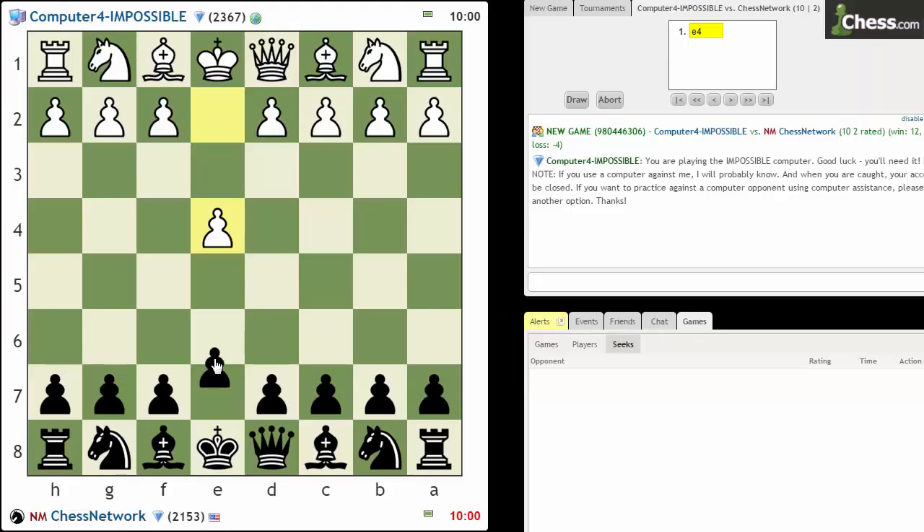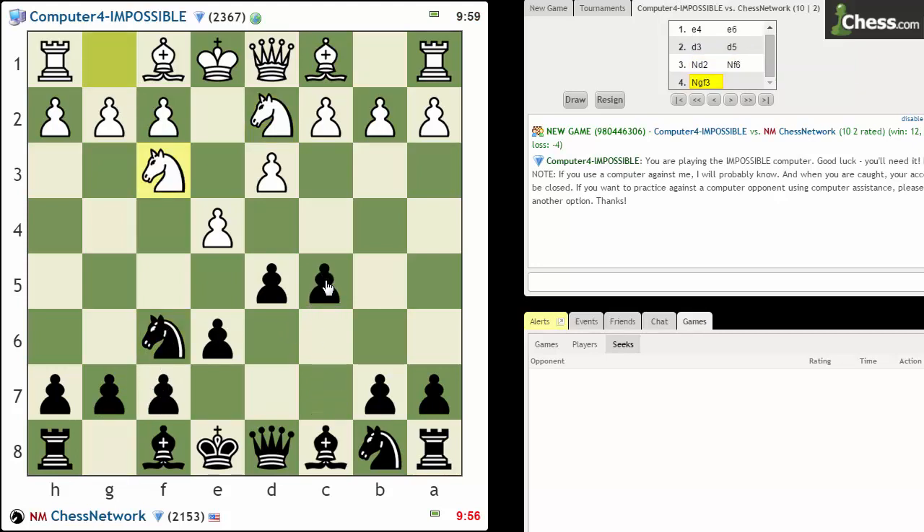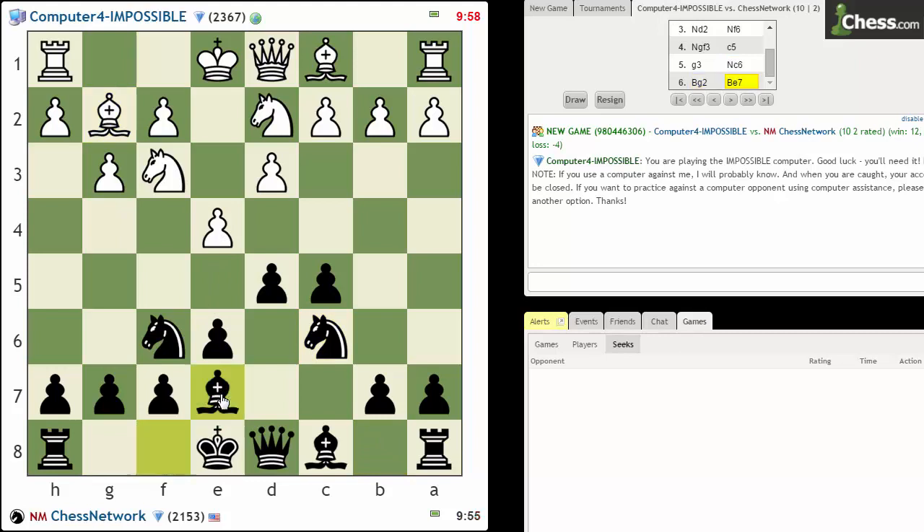Let's give Computer Impossible another try. This is a 10-2 game, French defense. The last time I played against it I was white, so let's see how this one turns out. I've had this position many times against it before — not necessarily while recording — but it usually establishes a pawn on e5. I'm going to play bishop to e7 so I don't have to worry about any fork with e5.